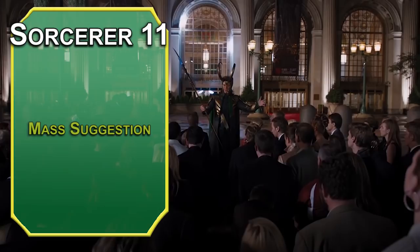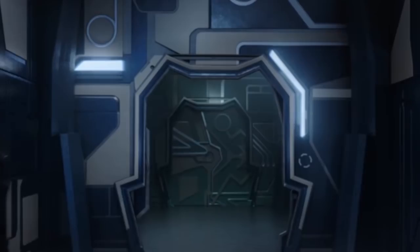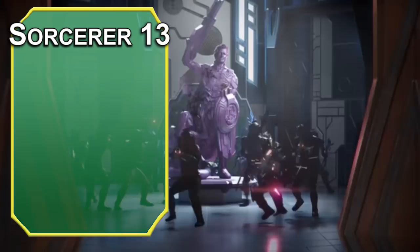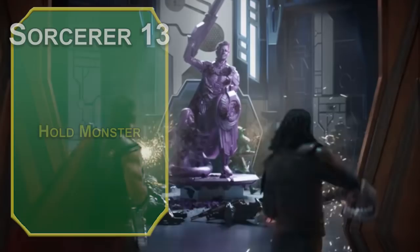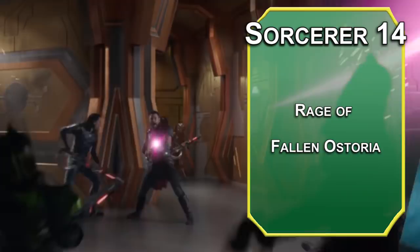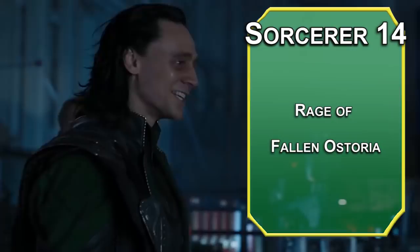Twelfth-level Sorcerers get an ability score improvement — max your Charisma. At this point it might be a reasonable place to cap the build, but we'll keep going. Thirteenth-level Sorcerers can learn 7th-level spells, but instead grab Hold Monster from 5th level — it's Hold Person without the humanoid restriction, so you can hold a dragon if it fails the save. Fourteenth-level Giant Soul Sorcerers get Rage of Fallen Ostoria: expend a spell slot to increase your size by one category for one minute, gaining temporary HP equal to your Sorcerer level, 5 extra feet of movement, 5 extra feet of reach, and +1 damage to melee attacks. Once per long rest — not something we've seen Loki do, but something we'd like to.